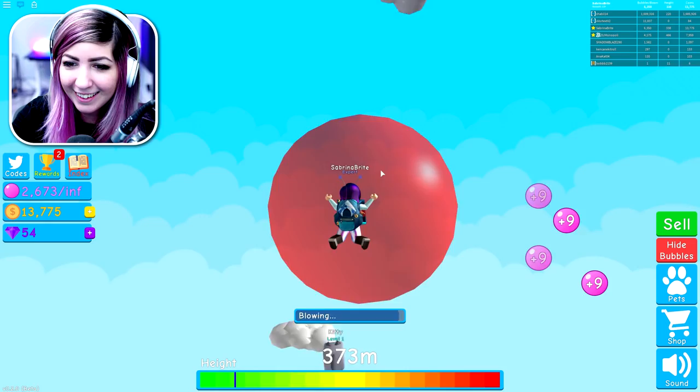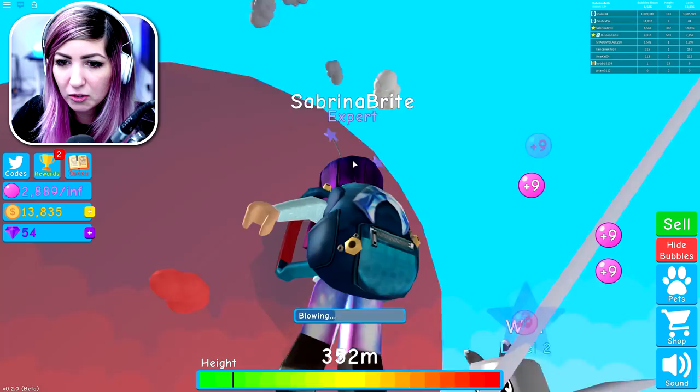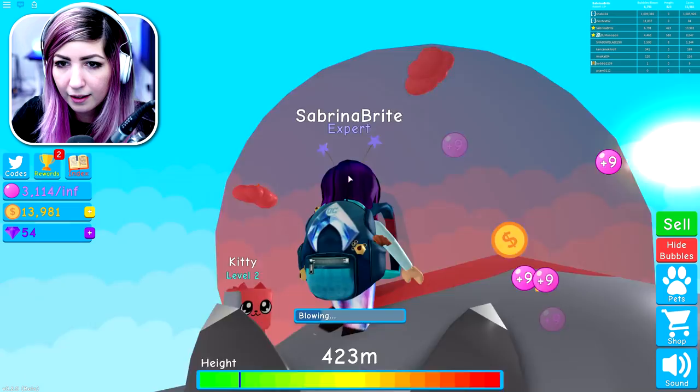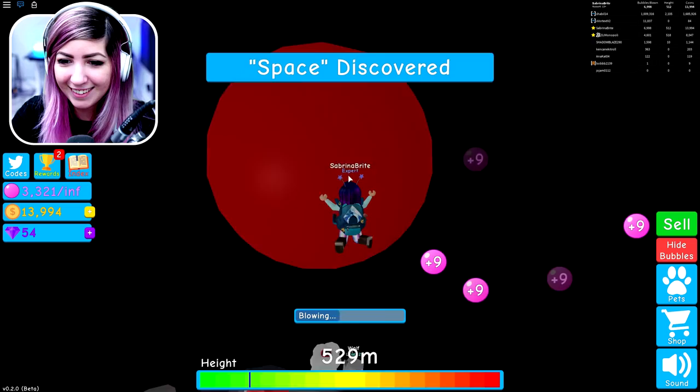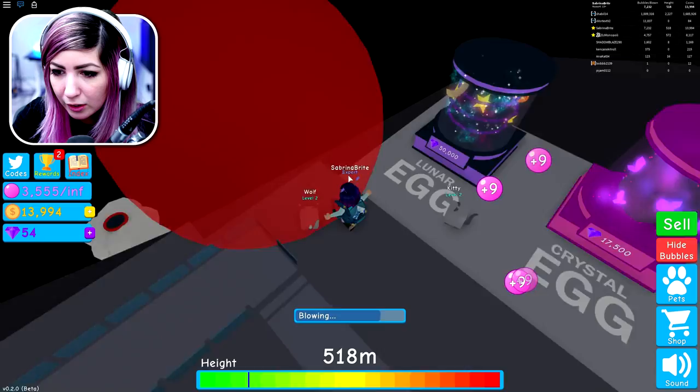I found another place! I found a space place — it's got eggs! It's got a spaceship, this is pretty killer. I keep finding chests — this is off the chain. I discovered space! What in the world is down there? More pets! We found lunar pet, crystal pet, and magma pet.